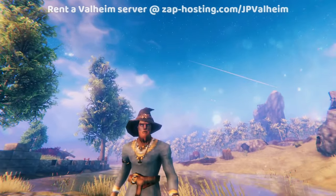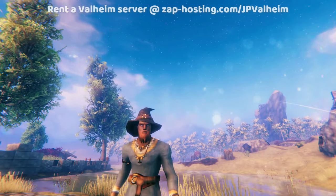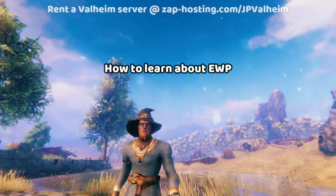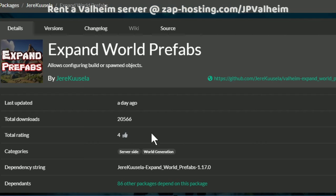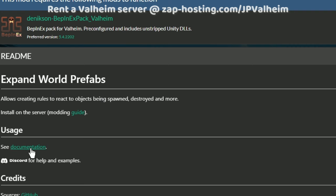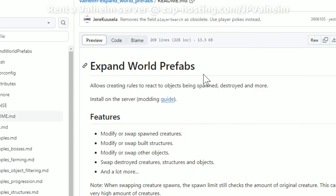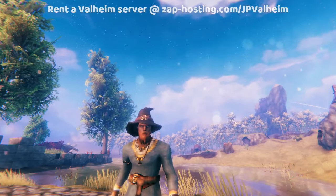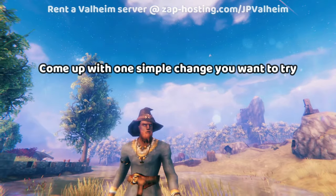Now that I've demoed a couple of the things that EWP can allow you to do, knowing that this is just the tip of the iceberg, let's teach you how to actually teach yourself how to use this stuff. You can go to the Expand World Prefabs page or look in the description, and look for the documentation link. This is worth a thorough read, but this alone isn't going to be enough. You really have to target a simple thing that you want to change in the game that you have some kind of attachment to.